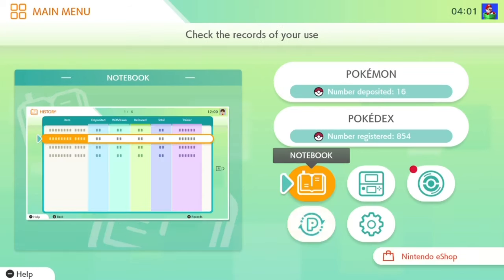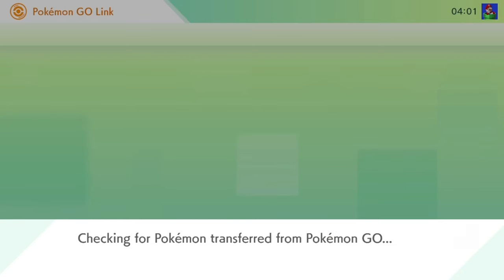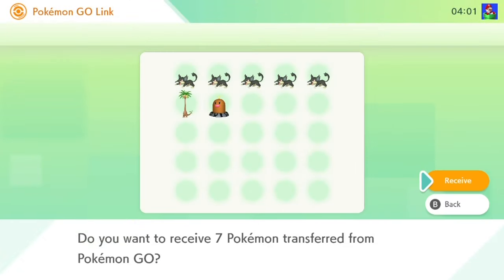First off, what you're going to do is make an account with Nintendo at their website, then on iOS, Android, or Switch. If you want to install the app, then go into Settings, scroll down until you see the option that says Pokemon Home. Then enter your Nintendo login info, and then fire up Pokemon Home on either your phone, tablet, or Switch.